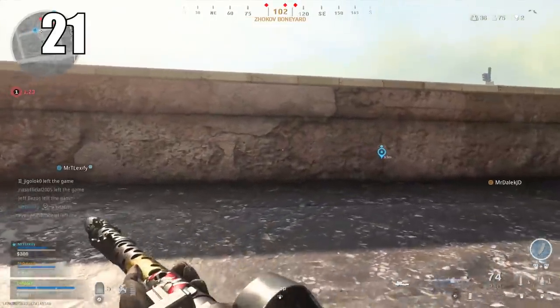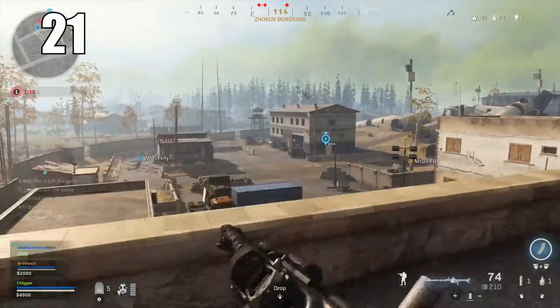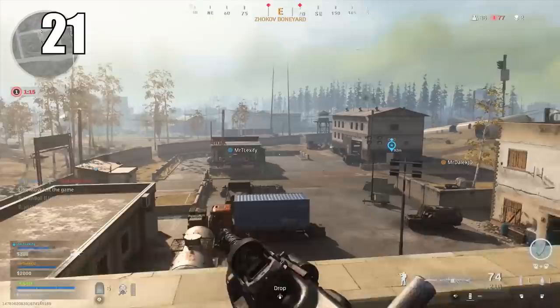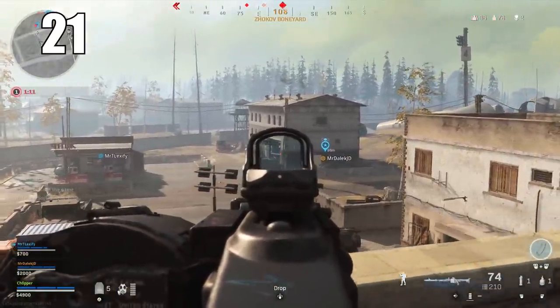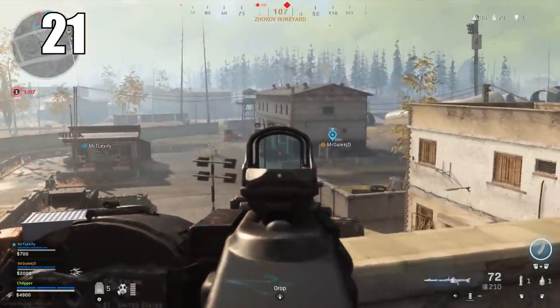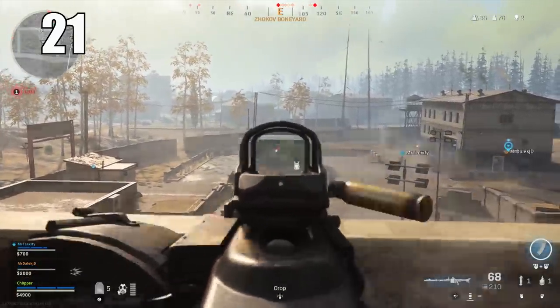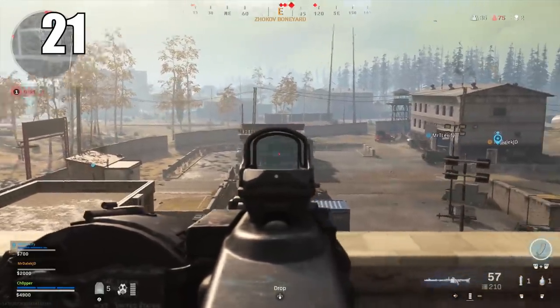Number 21: Light grasses and bushes don't render a couple hundred meters away. If you're camping and laying down inside a bush, on your screen you're entirely hidden. But if somebody hundreds of meters away with a scope can see your character, the bush won't even be there for them because it isn't rendered. You're not as safe as you might think — keep this in mind if you choose to lay down in a bush at extreme distances.